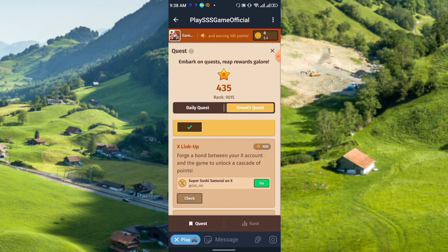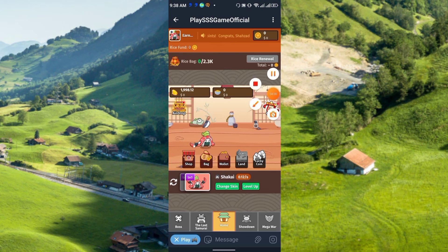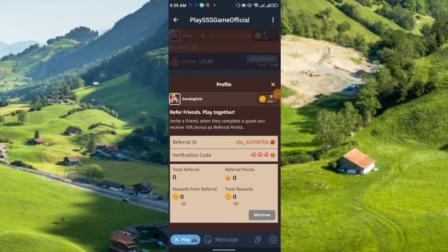To find your referral link, go to the upper left corner profile icon. There you will get your referral ID and code. Copy it and share it with your friends and family. When they complete a quest, you receive 10 bonus referral points. The referral statistics show your total referrals, total points, reward from referrals, and overall total reward.